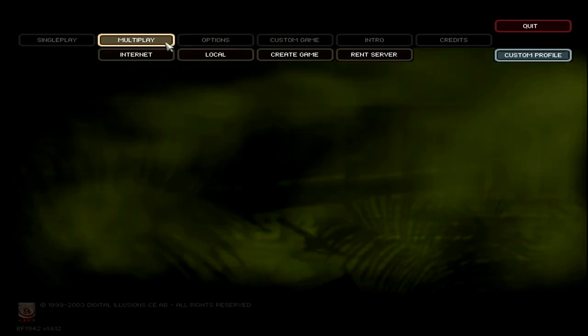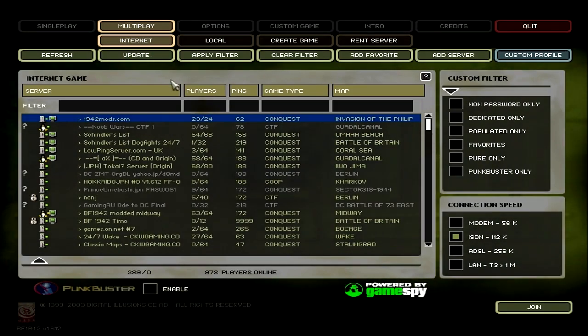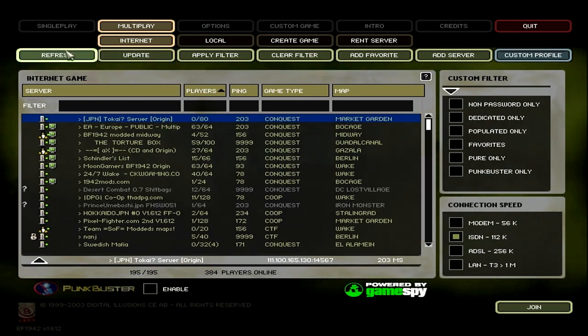You're going to go Multiplay, Internet — that's where your games are at. The best way to find players is you basically just hit the Player tab twice. That organizes all the players up here at the top, and you get to refresh and see who's there. Update will actually update a list of all the main servers, while Refresh just refreshes the servers currently listed. Update will find new servers; Refresh just refreshes the ones currently found.